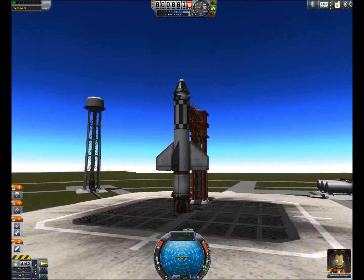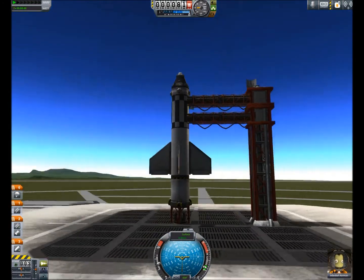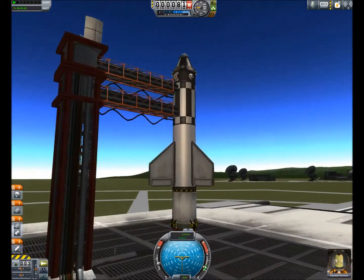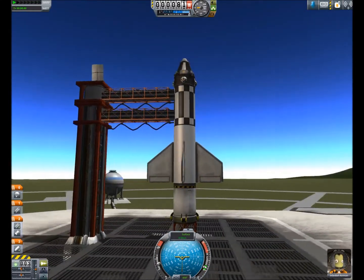If you don't want to deal with those things, you can use wings — but warning, they only work as long as there's oxygen for the air to flow through them. No oxygen means no air, which means no aerodynamics, which means no wings.